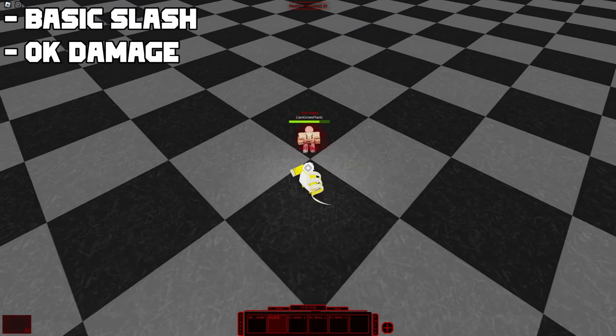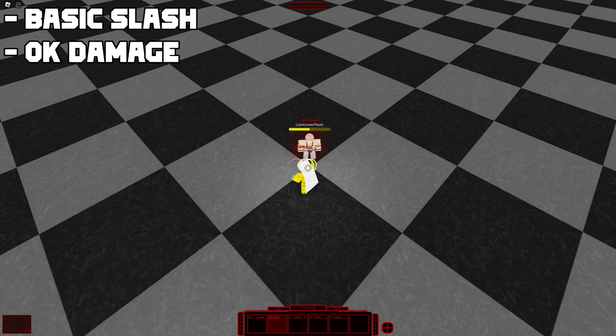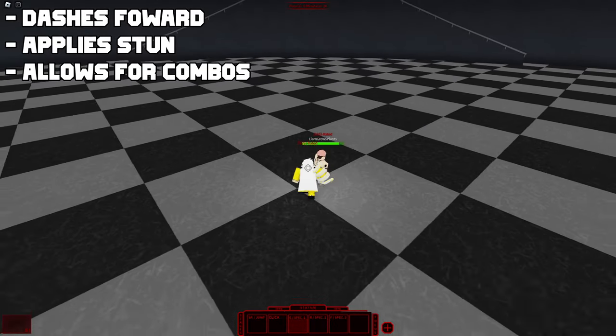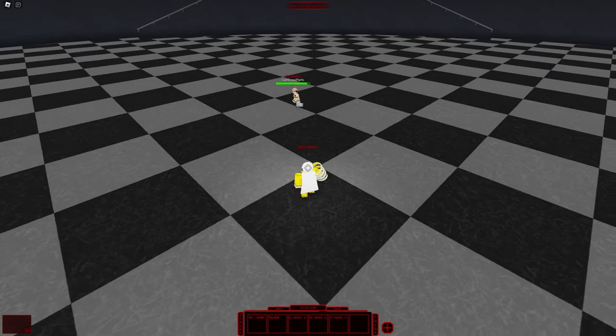Starting off with the click, you perform a basic slash attack that deals around decent damage — nothing too crazy. Following up, the E move is a dash that pierces targets. This move does apply stun and allows for simple combos.